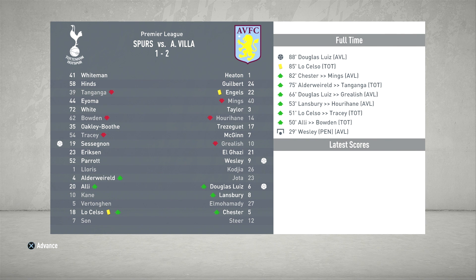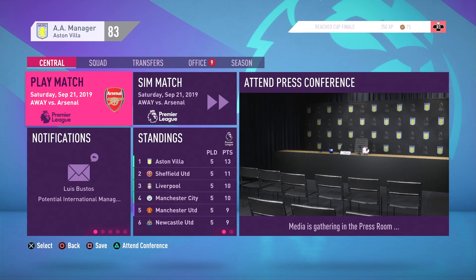So Spurs — they're still using their rotated 11. They've got Whiteman in goals, Bowden, Oakley, Booth. Eriksen started at least, but Parrott is up front. Lloris, Alderweireld, Kane, Vertonghen, Lochesso, Enson are on the bench. Come on EA, man. This is bad. So Spurs hasn't been fixed.